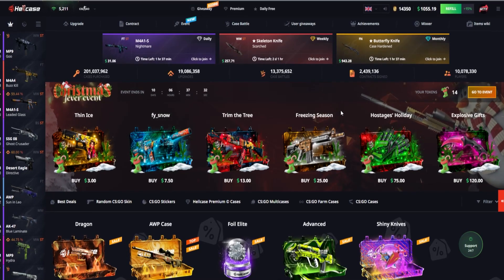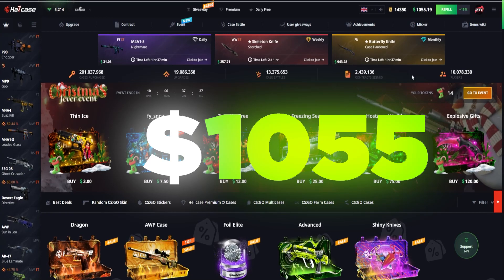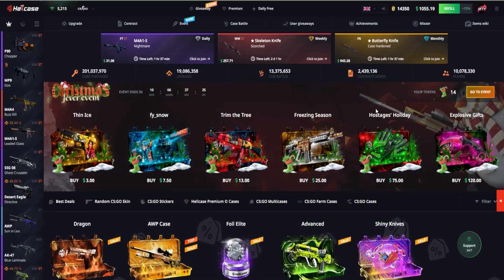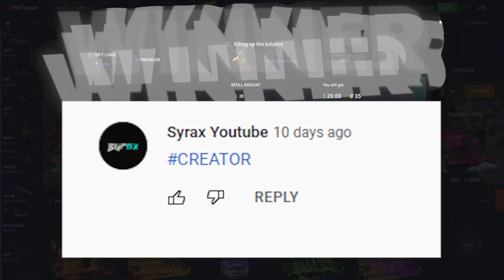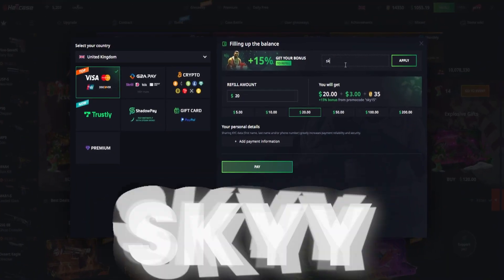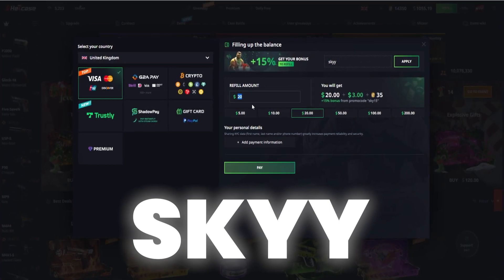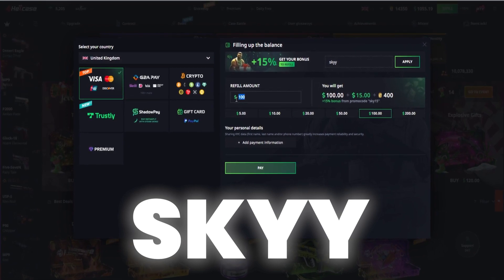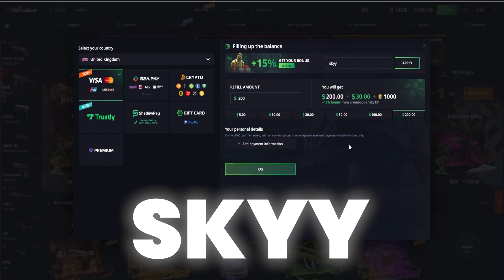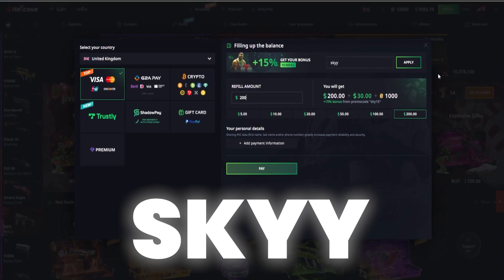Today we have $1055 on our balance which is just absolutely insane. We have a lot of cases to open up so let's get started. If you press the refill button in the top right corner and in the promo code area type in SKY with double Y, you will gain free funds to open any CSGO cases and you will also gain 15% extra to your deposit. $100 will give you extra $15, $200 will give you extra $30, and with any balance you deposit on this site you always get that additional balance for extra CSGO cases and skins.